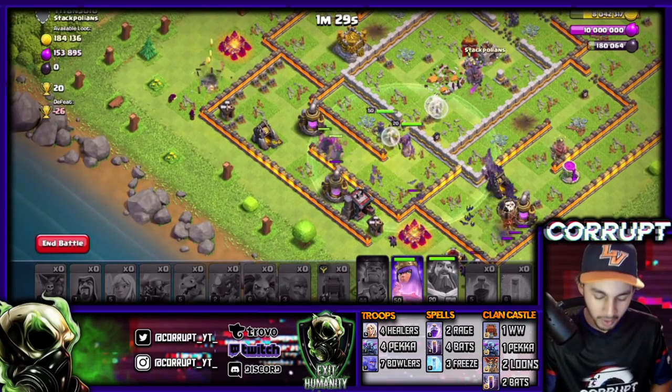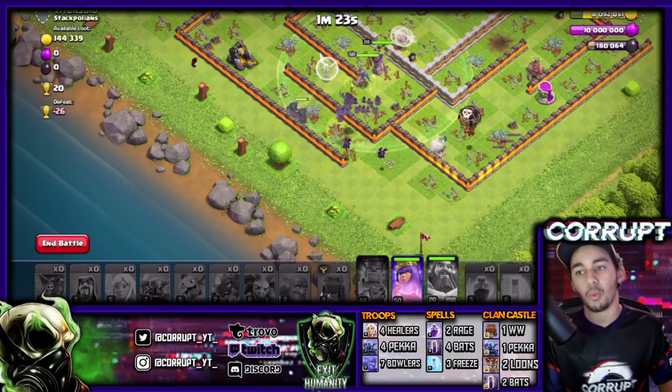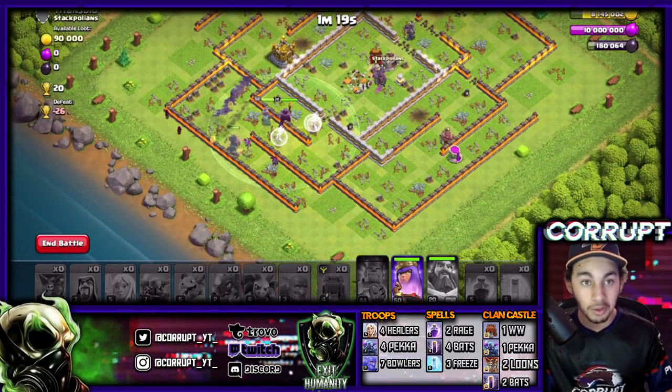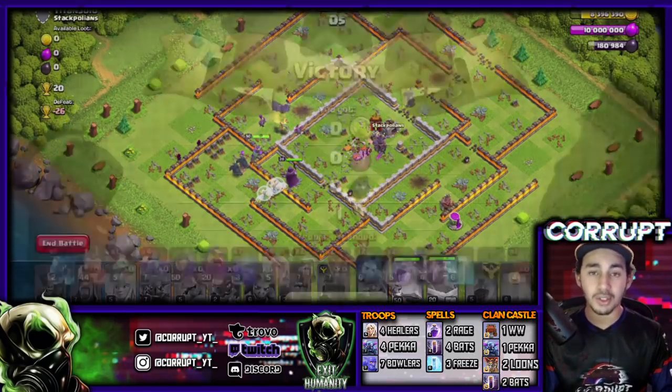Yeah, definitely looking really good - there we go! We got ourselves a triple using Pekka BoBat. Took me a while, had a couple of failed ones, but we got it. Base identification was the biggest thing - all the Wizard Towers were in the core of the base, so I just saw an opportunity, took advantage of it, and got some pretty good loot at the same time.